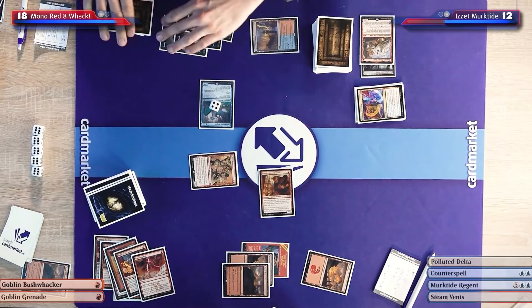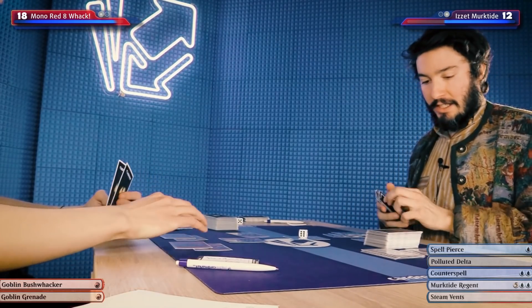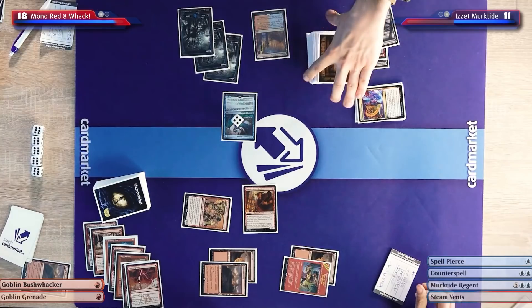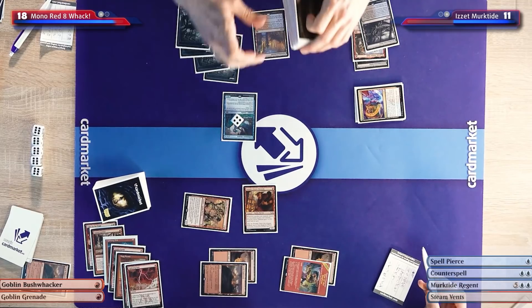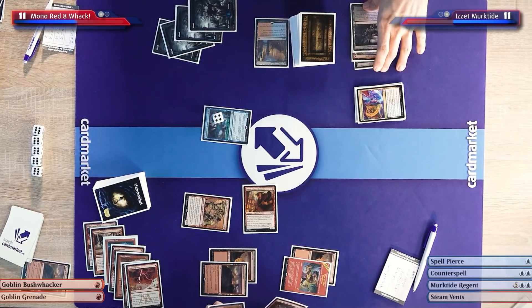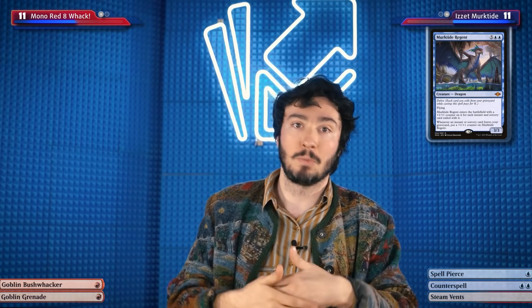I'll untap, draw for turn. I think I know what I want to do — I know it's not gonna make me popular but I'll fetch, go down to 11. The big question: do you attack? I'll get an island. I'm going to attack you for seven — brave over here. Down to 11, but specifically because I'm gonna play another Murktide. I don't want to lose the game. I don't know what's in Yamin's hand — it could be one-ones, it could be lands. He has a Den of the Bugbear on the battlefield and if I keep up counter magic while he just activates the Den, I lose. So I'll play to what's on board.